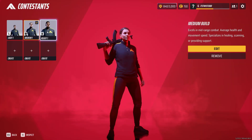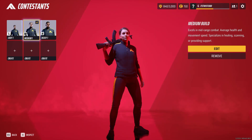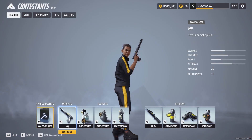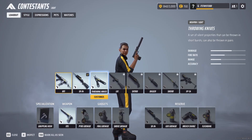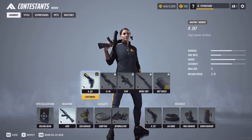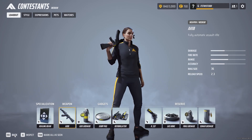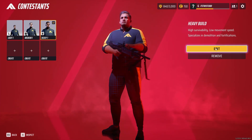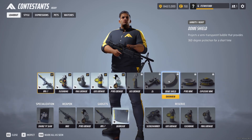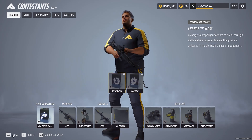Players choose their characters based on a light, medium, or heavy class, with the character model changing to reflect that. Certain weapons, moves, and features are class-specific, and each class has a different movement speed. Light builds are fast and smaller, using SMGs, snipers, and invisibility, but have quite low health. Medium builds are right in the middle, using a healing beam and having access to assault rifles and shotguns. Heavy builds are tanks with the highest HP, and have an arsenal of LMGs, sledgehammers, and C4.